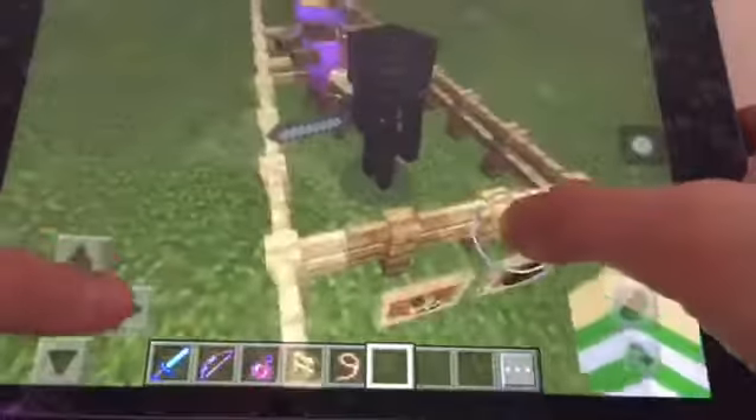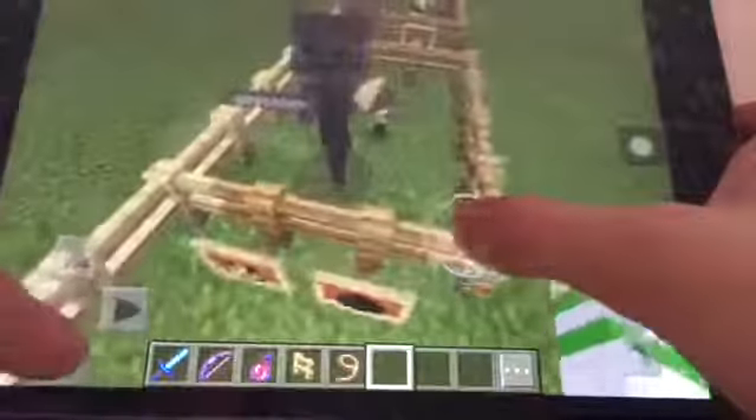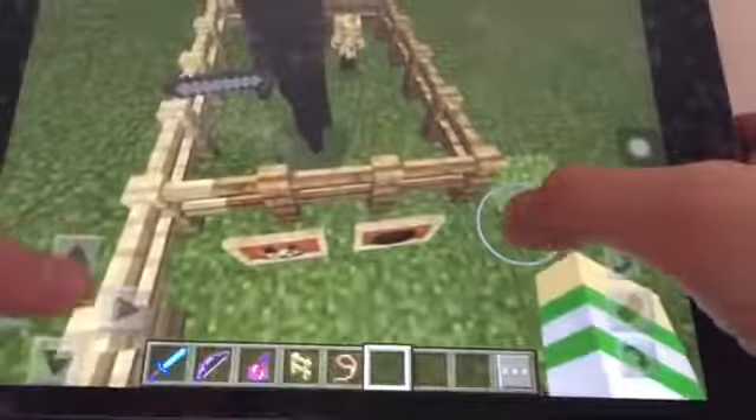There is actually a spawn egg for a wither skeleton. It's not a new mob, but there's a spawn egg for it now. Right there - you can find it wherever you want.